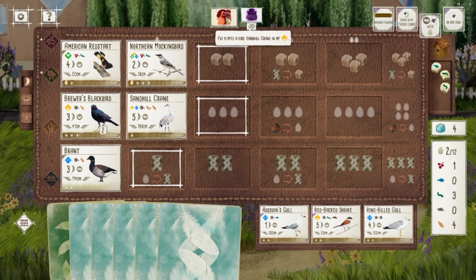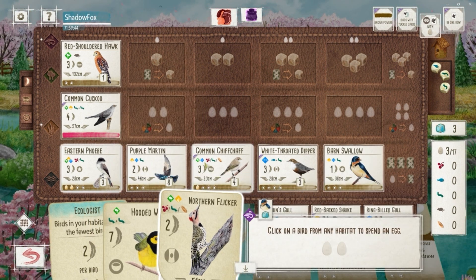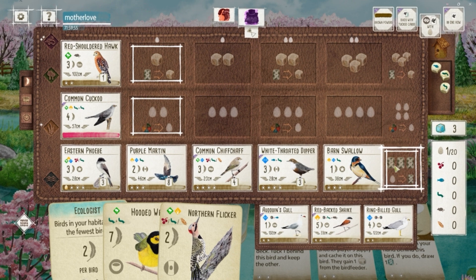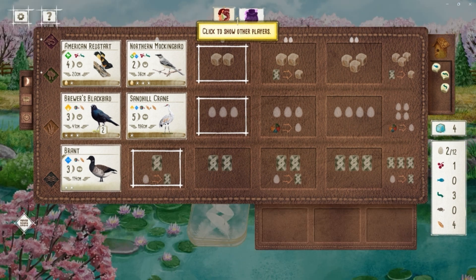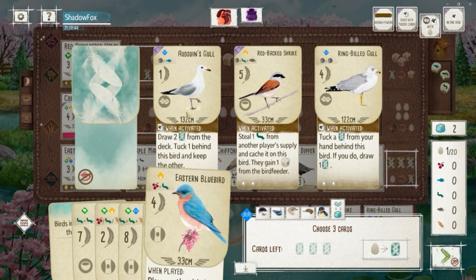My opponent played the Sandhill Crane, so now they have plenty of wheat to tuck. I go for the Barn Swallow. I talked with my opponent after the game and they thought I should have gone for Audubon's Warbler for far more points. I explained my reasoning — I didn't want to hand them extra food. My opponent had the luxury of knowing what was in their hand, so they're basing their observation on what they could see and I couldn't. I did go back and do the math and believe I would have only scored two extra points with that goal, so the decision was much closer than it seemed.